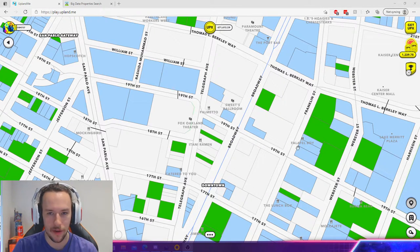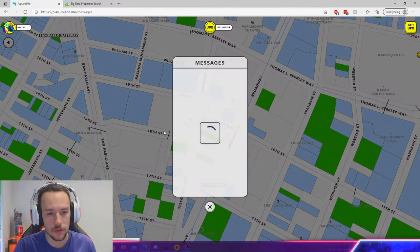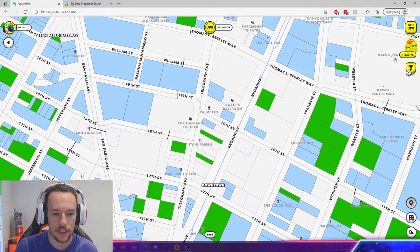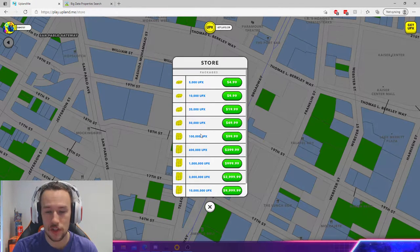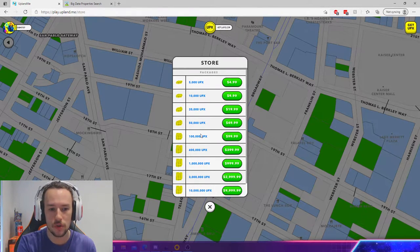I'm just going to give you guys a quick rundown on what I'm going to try and do to help this player. Unfortunately, what Thimble has done — and God bless his soul, he used my referral link — instead of purchasing the $50 bundle first, he bought the $100 bundle first. And obviously, he went over the FSA limit. He went from Upland as a pro pretty much instantaneously.